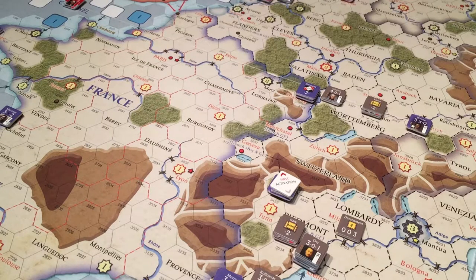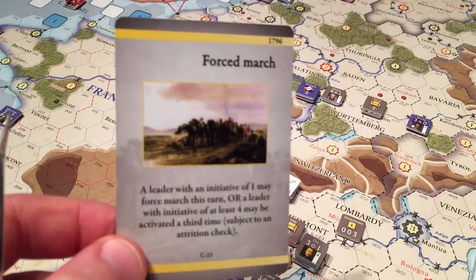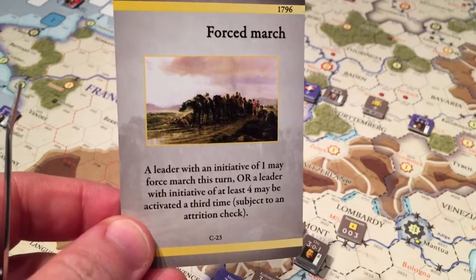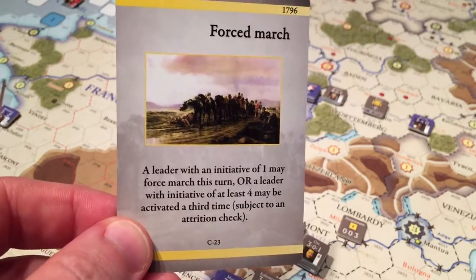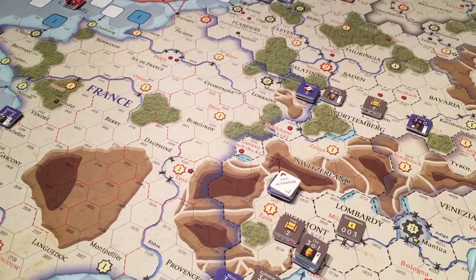Sometimes you're going to have to forced march. Indeed, the only event card that any power starts with in this scenario is the forced march card, which allows a leader with initiative of one to forced march, or a leader with initiative of at least four to be activated a third time. So Napoleon could potentially have three activations, or is ordinarily limited to two.